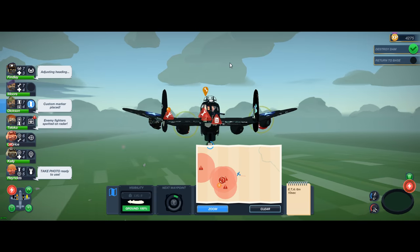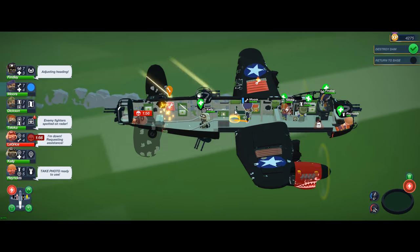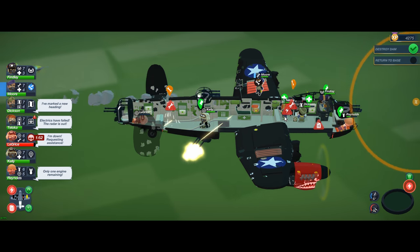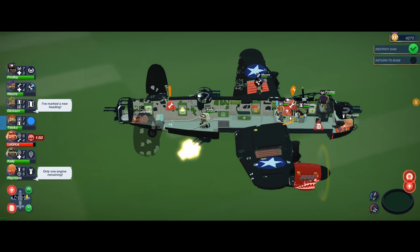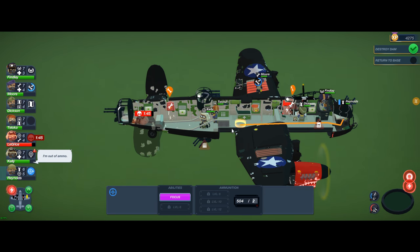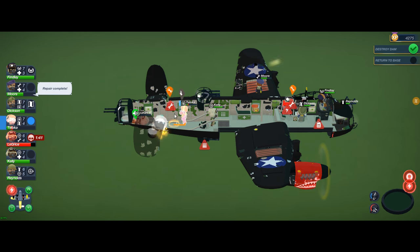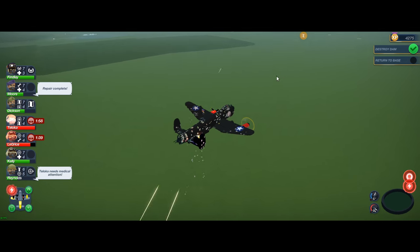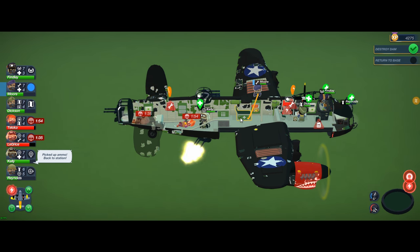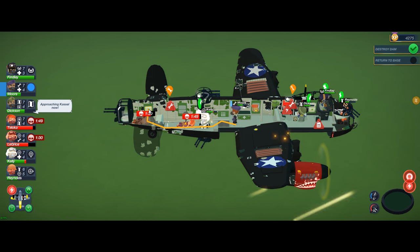I've got two engines left but things are getting freaking crazy. My electronics just got shorted out, my tail gunner's down. Moore's going out on the wing — he's got repairs that are essential to keeping us airborne. So I'm gonna take the radio operator to become my medic and try and pick up my tail gunner. Kelly's out of ammo. Now my radio engineer's down — I've got two crew down. The gunner trying to get ammo has the heaviest armor in the game so he's super slow.